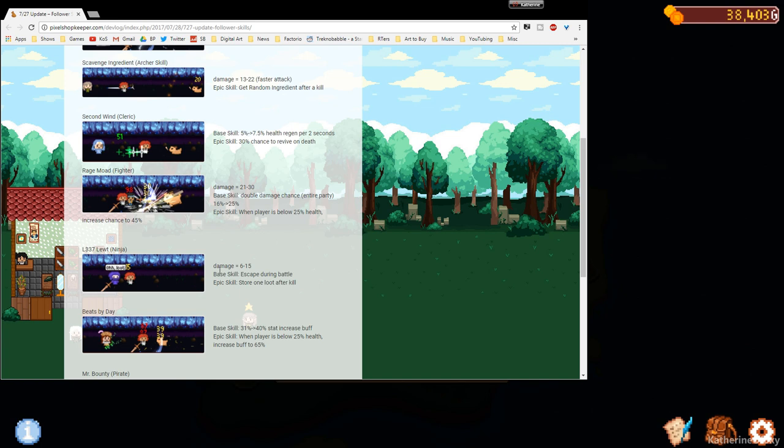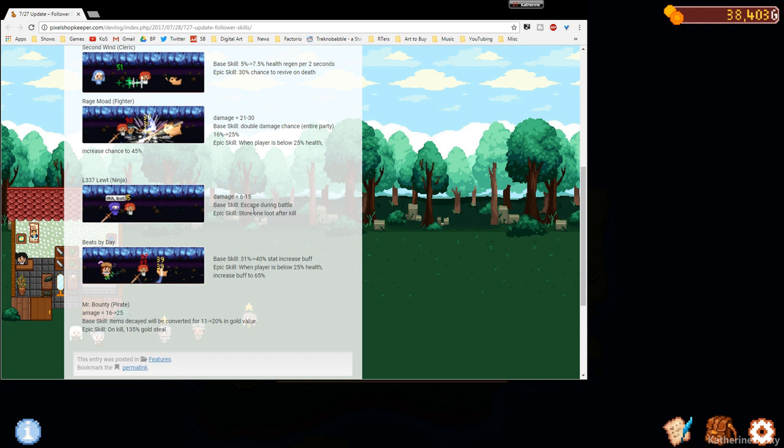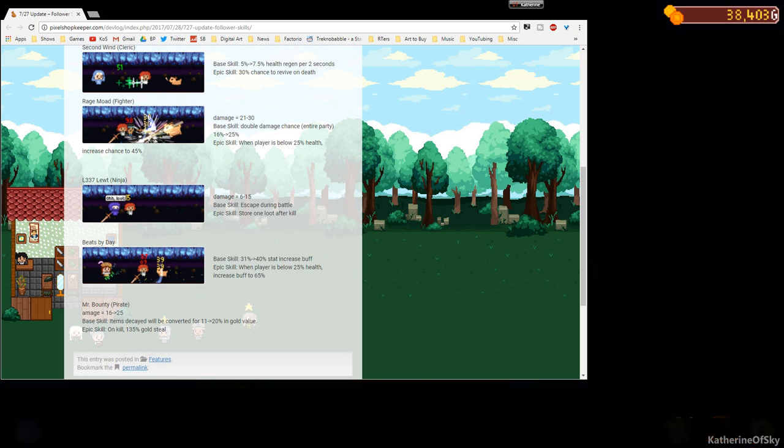We also need the ninja because he has this escape-during-battle ability. He doesn't do a lot of damage, but you can escape if you need to — which is good for endless dungeons — and take all your prizes with you. And then the bard: he provides a 31% to 40% stat increase buff, and when players are below 25% health it increases to 65%. That's huge and great for limited dungeons, but for now we're going to choose the ninja.